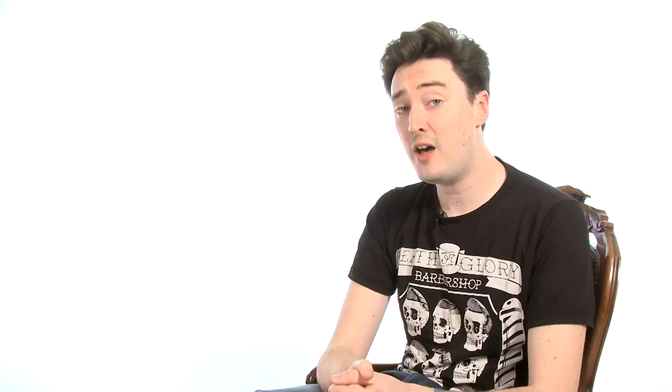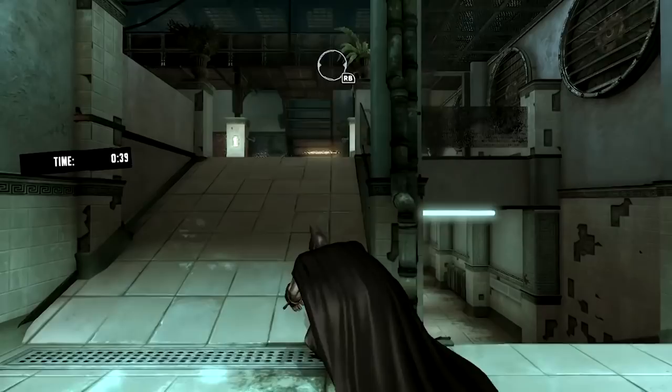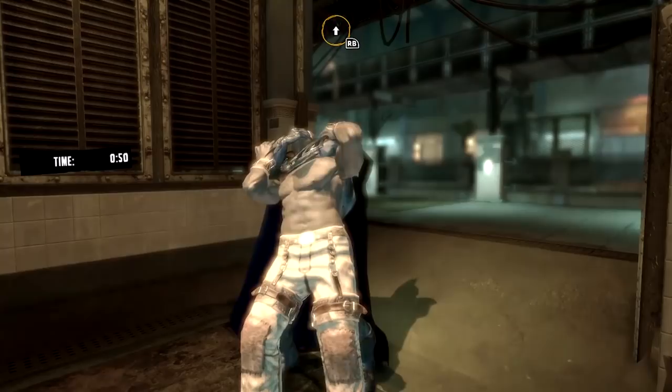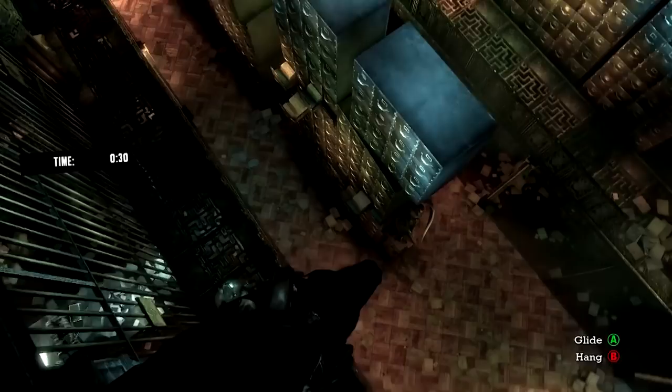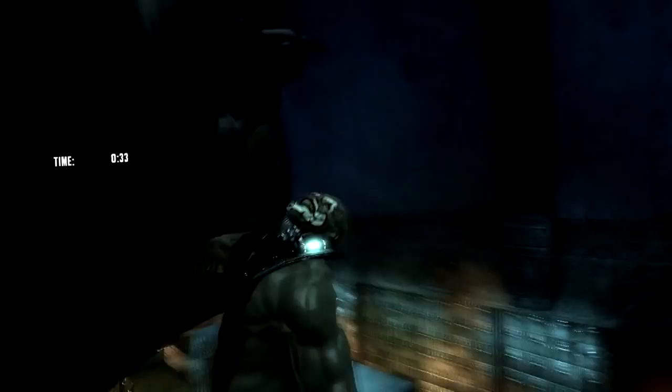For a big guy, Batman's a dab hand at the ol' sneak-in routine. With shoulders this broad, you'd think it'd be tough enough just entering a room without knocking over a side table. And yet the world's greatest detective has no trouble sneaking up on the thugs of Gotham without making a peep. Batman relies heavily on technology to help with his silent bone snapping — the grapnel gun, for instance, allows him to swing quietly around the rafters without alerting his foes.